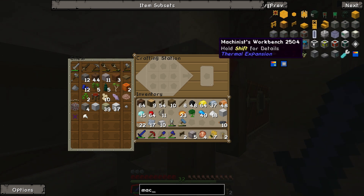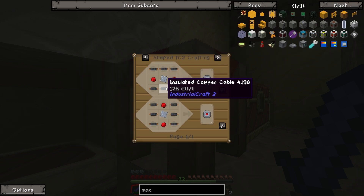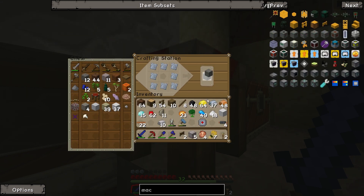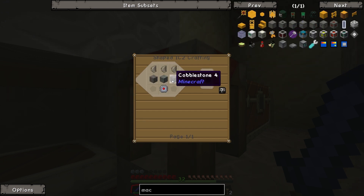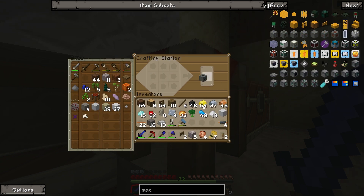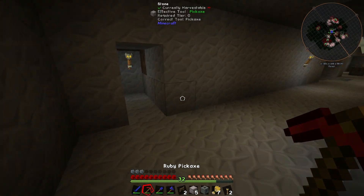Now we have the rubber and we made ourselves some insulated copper cables. We're gonna go ahead and make this bad boy — I think I have enough for it, and I do. Then we need the basic machine casing. And that should be enough — I've got a macerator! Yay! Now where to put this thing, because it's kind of a pain in the ass to pick up. I'm not really sure how to pick it up without breaking it to be honest.